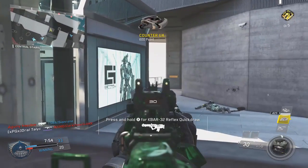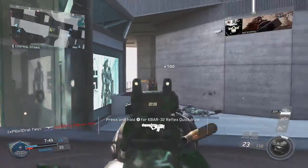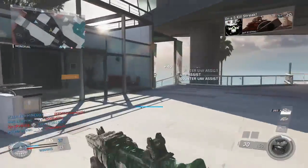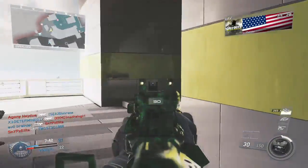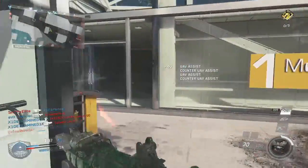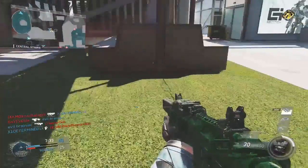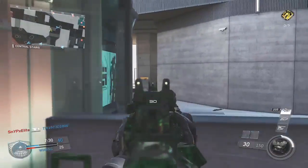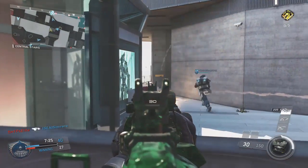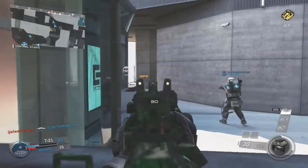As for attachments, I'm going to recommend a couple that you can switch out depending on how you want to play. The first crucial attachment is the suppressor, which you unlock at a fairly low weapon level. You're trading a slight damage reduction at longer ranges for the ability to stay off the enemy's mini map — so with the suppressor on, you'll never pop up on the enemy mini map from shooting your gun, which is a very powerful thing.